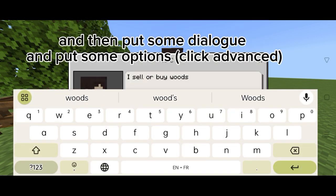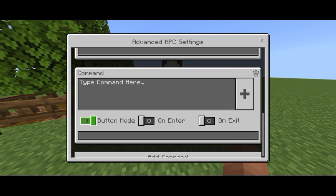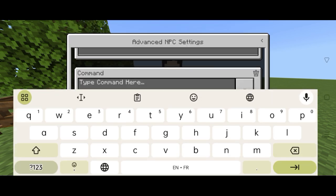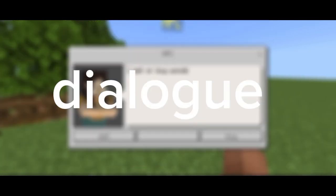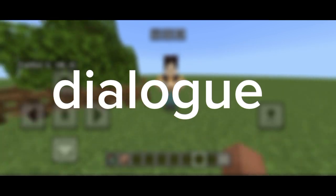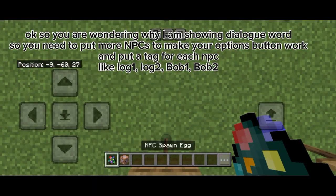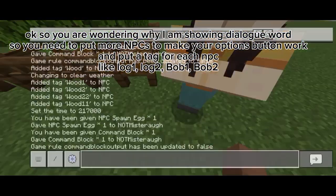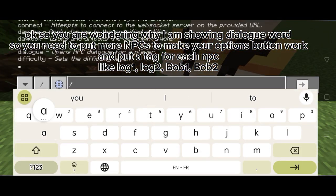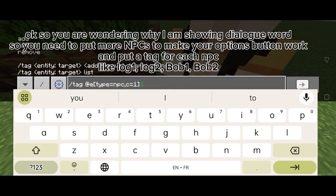Then put some dialogue and put some options, and click Advanced. You are wondering why I am showing dialogue. You need to put more NPCs to make your options buttons work, and put a tag for each NPC — like log1, log2, bob1, bob2.